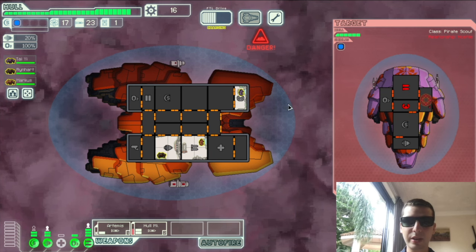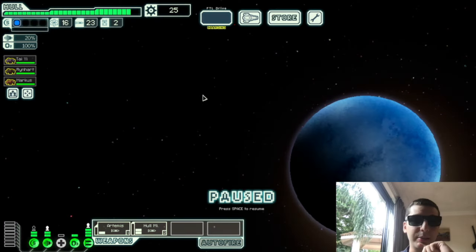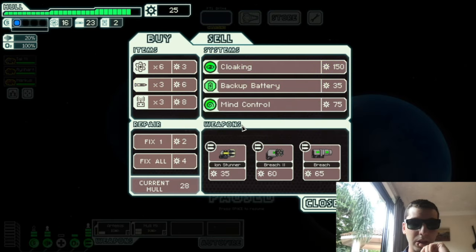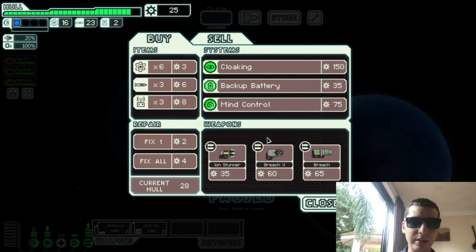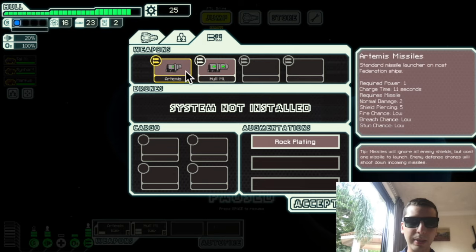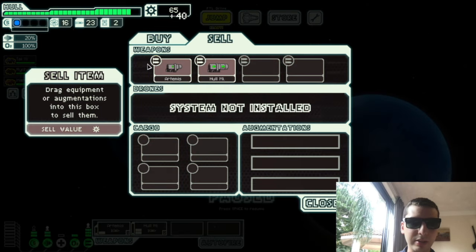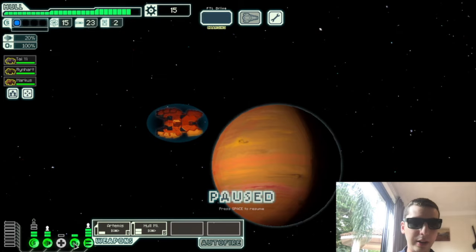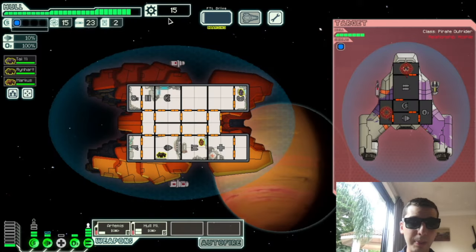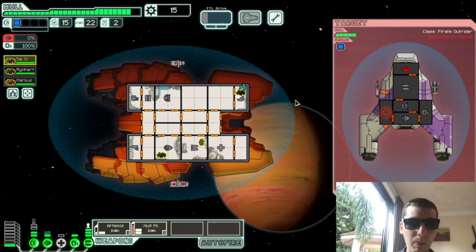Go for piloting next — there's no use going for the shields. Nine scrap, jeez. It's nothing. None of these are going to really fit into my current setup. So if you find a store and there's nothing good, just don't worry about it. What we really want is a new weapon to replace the missiles, because we're just too reliant on missiles as it is. I'm going to sell this rock plating, which isn't a very good augment. I'm going to go to shields too. I'm not going to spend any more scrap trying to upgrade my power — I'm just going to save my scrap to hopefully get a new weapon to replace this. Because if I run out of missiles with this setup, I'm in big trouble. Pretty much an auto loss.